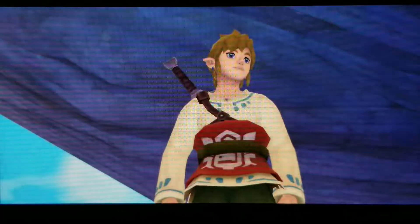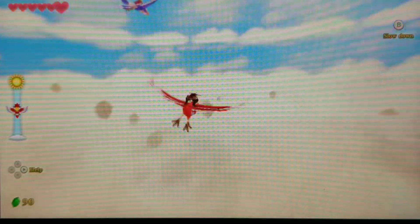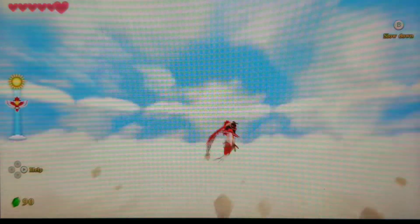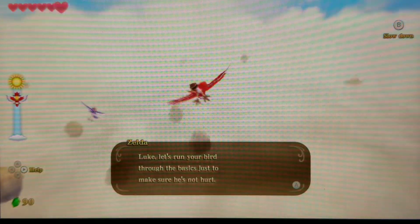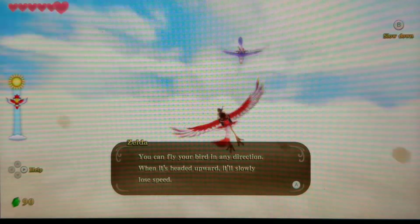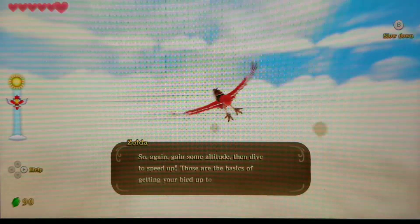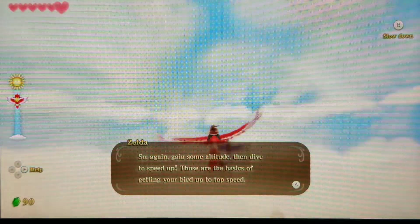Our companion says we don't have time to talk and tells us to leap off the edge and press down to call our bird — it will catch us for sure. We jump and whistle, and the loftwing catches us. We're then guided through basic loftwing flight: fly in any direction, gain altitude to build speed then dive, and repeat to reach top speed.